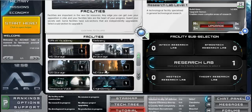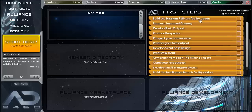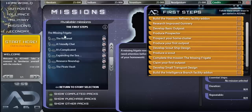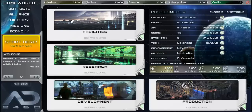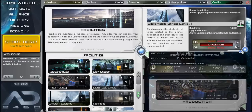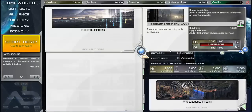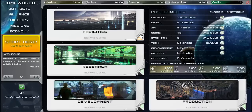My first mission is to build a Hacium refinery facility add-on. These are newbie quests called 'First Steps' that help you learn the game. I found the facility screen and the refineries are at the bottom — Hacium refinery. Let's build it.